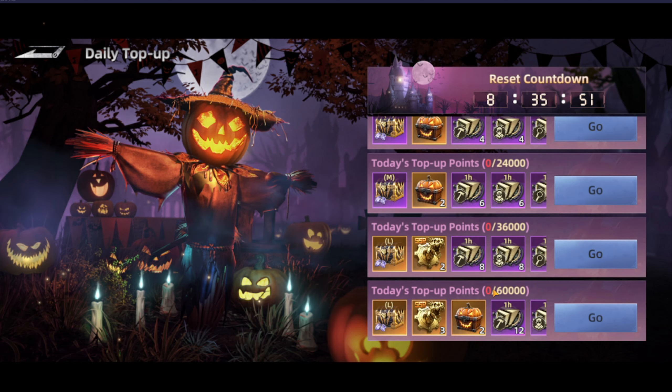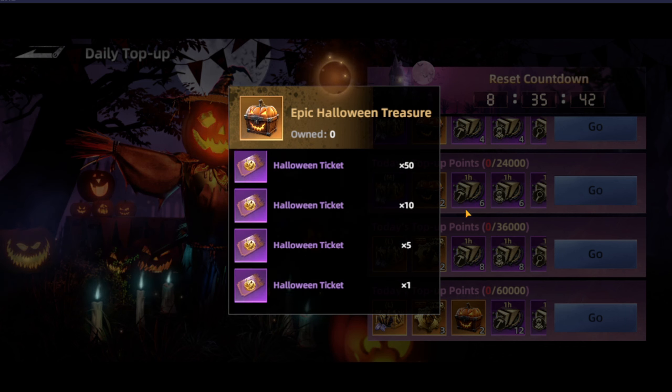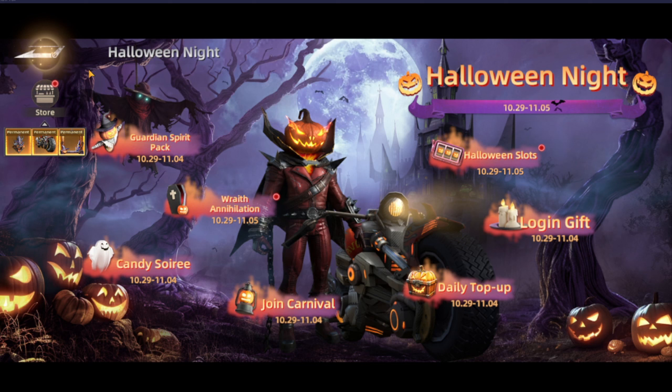The next one is the Daily Top-up — it's a daily amount of top-ups, and when it reaches the target, you get some extra rewards. The highest tier at 60,000 gets you the Epic Halloween Treasure, which includes Halloween tickets in various numbers.